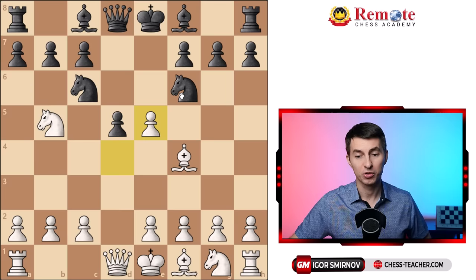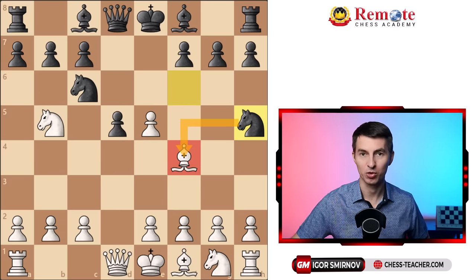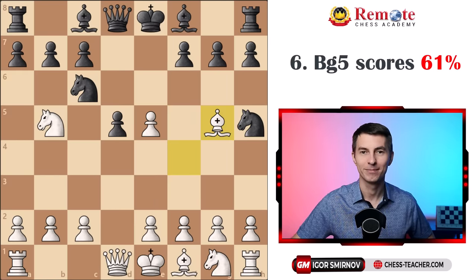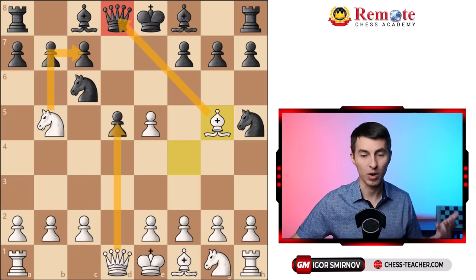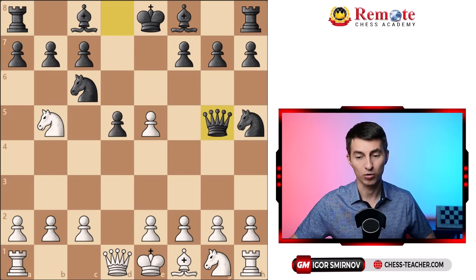What if black tries to counter strike with knight to h5, saying they're going to win a tempo attacking your bishop? While there are a couple of ways to deal with it, the one I love in particular — especially in blitz — is bishop to g5. Instead of defending the bishop, you are actually baiting your opponent to take it. In most cases they will, because if not, you attack the queen and are still putting pressure on their pawns. Therefore in most cases your opponent will just grab your bishop on g5.